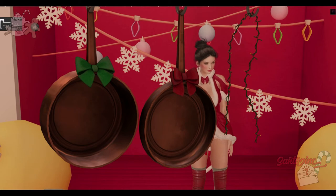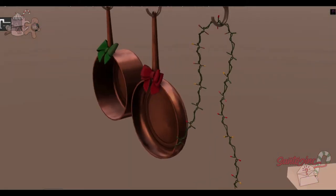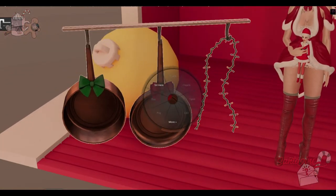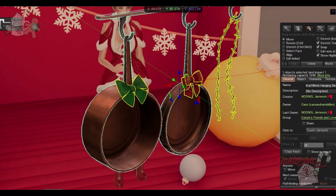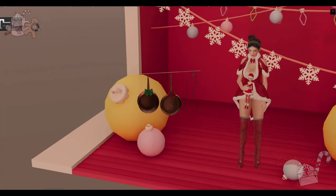From Craftwork, we have some hanging pans under the hanging sled decor. We have little Christmas lights, and then two copper pans — like a pot and a pan. They're just one land impact. They have several faces and are modifiable, so you could probably tint them. Really cute.